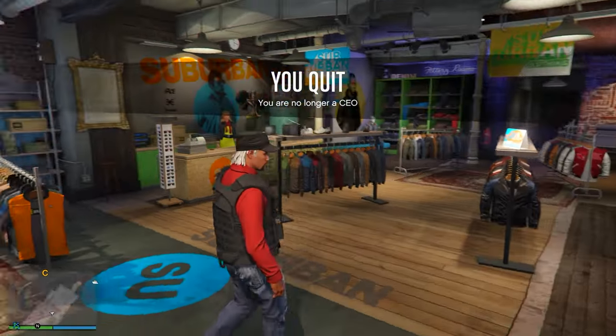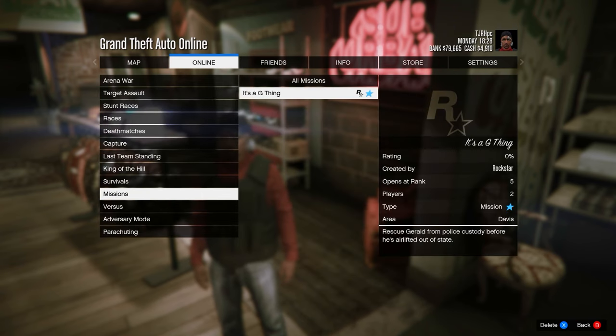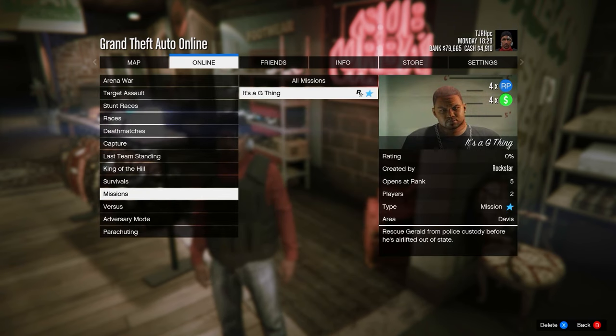Open your pause menu, go to online jobs, play job, then go into bookmarked. Head down to missions and start up 'It's a G Thing' — you'll need to bookmark this on Social Club first. I'll leave a link to it in the description, so just bookmark it, restart your game, and it should appear right there. Then start it up.